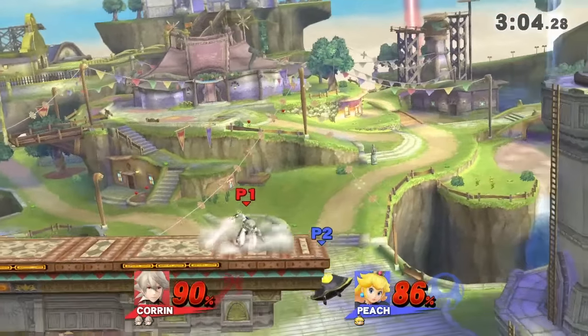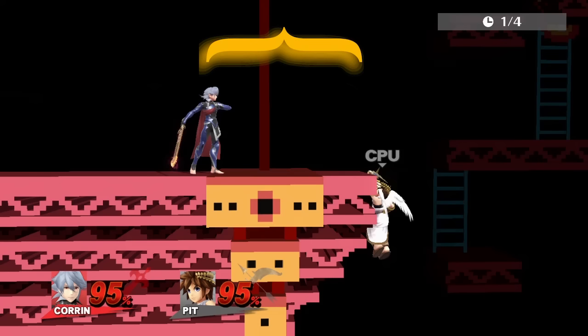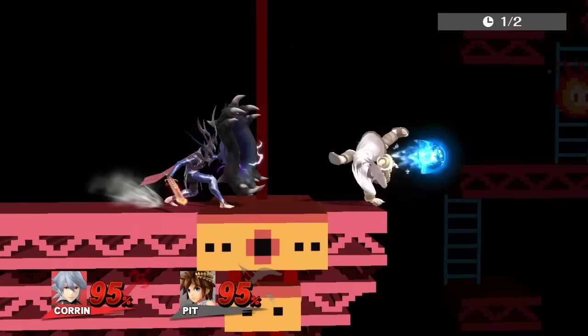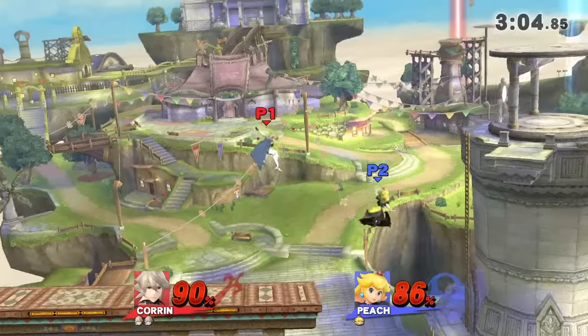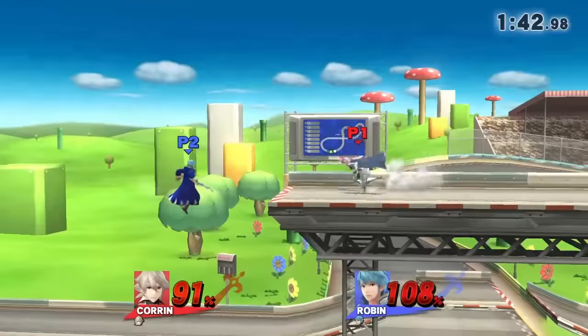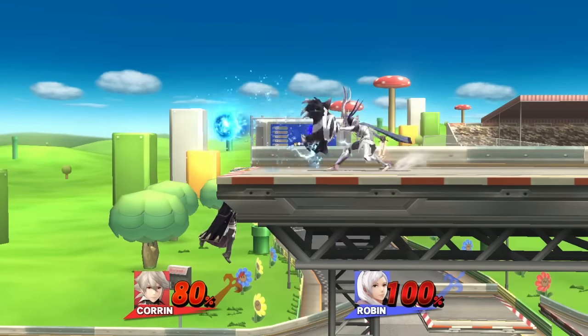This can also set up for an amazing option select when edgeguarding your opponent. If you stand exactly this distance away from the ledge, Corrin can cover four get-up options with his fang: neutral get-up, get-up attack, jump, and roll. And if they get up too early, they'll get stunned by the shots into the fang. It's overall a strong tactic, but don't spam it, because it can be countered by waiting on the ledge.